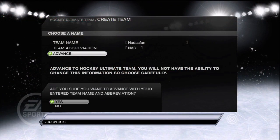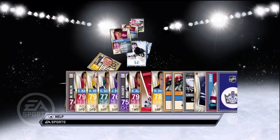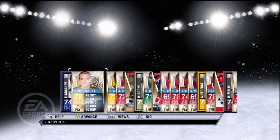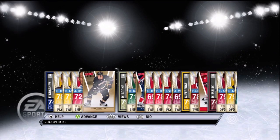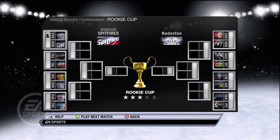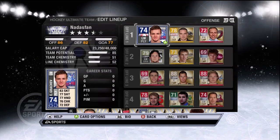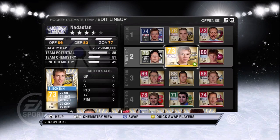Here we are creating a team in the Ultimate Team mode, and this is just like a training run for it. Your team will not carry over from the demo. Here you see you get a pack of cards to start with — you'll get a bunch of common players and a few more established players mixed in, like Getzlaff and Nicholas Backstrom of the Caps. Then you're able to check out a tournament mode called the Rookie Cup, and obviously there will be more tournaments available once the retail copy is released.